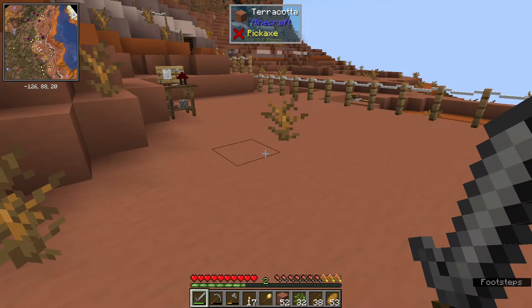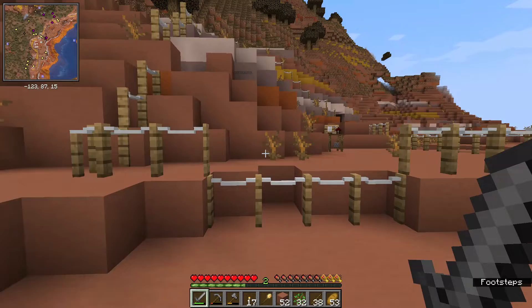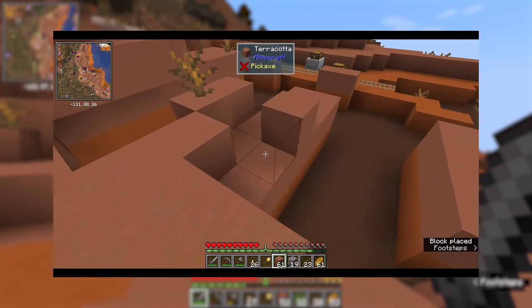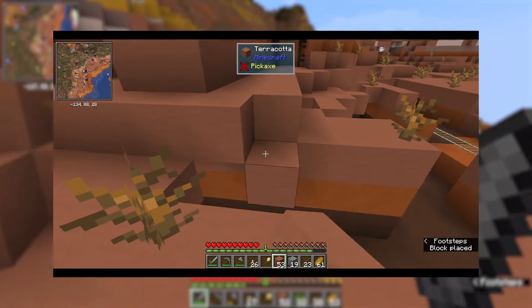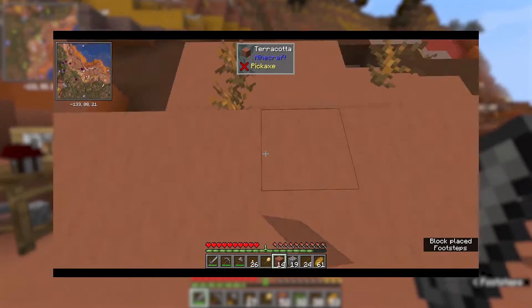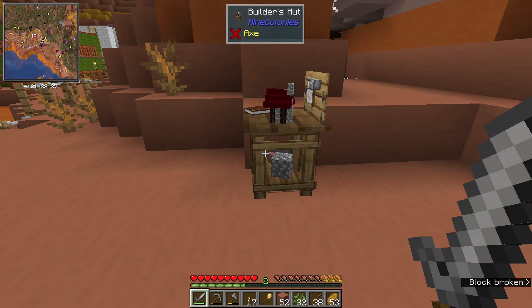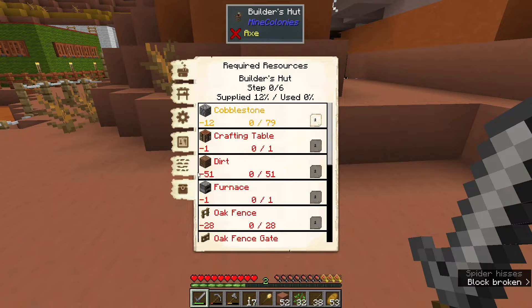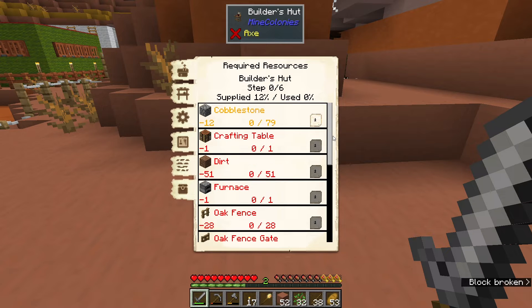So in the last episode we left off with me putting down the foundation for the builders. I placed some terracotta blocks and they're breaking some blocks here and there. For this episode we're gonna hopefully try to supply the builders with the proper resources that they need — cobblestone. Let's get on to it.